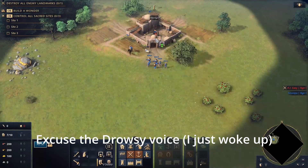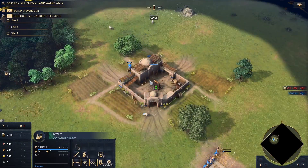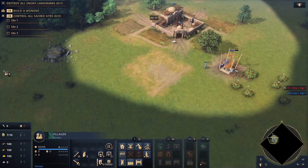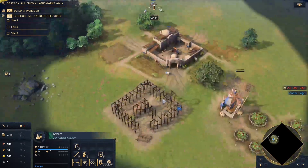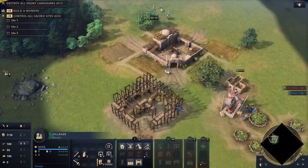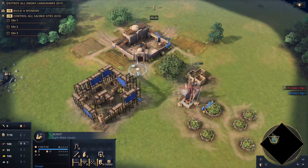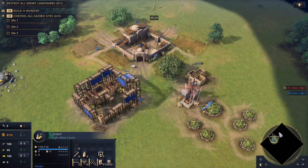Let's get into it. We're going to start by putting all our villagers on berries. The first two villagers we create are going to build a mosque and a house. Those guys then go back onto berries, collect your sheep, and go out exploring for more sheep.